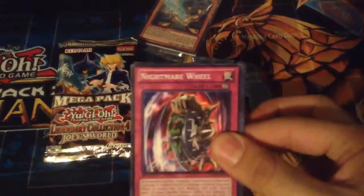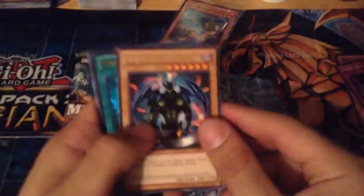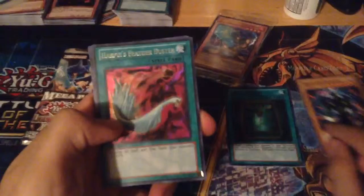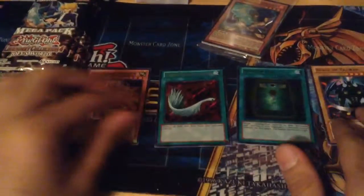Let's see — we got Nightmare Wheel, Lord Poison, Fairy Box, a piece of Tower for a rare, Book of Life for ultra, Harpy's Feather Duster secret. Yeah, I know this was in here. And an Amazon Paladin, Amazon Fighter, and Guild for the Legend. Okay, let's go on to our second pack.